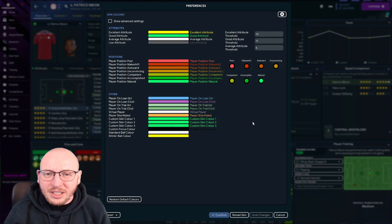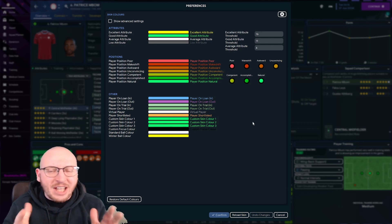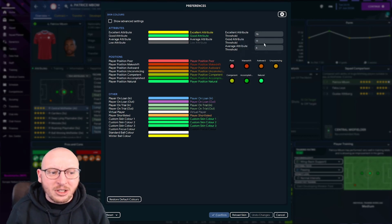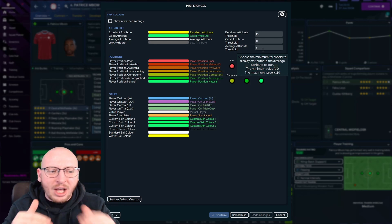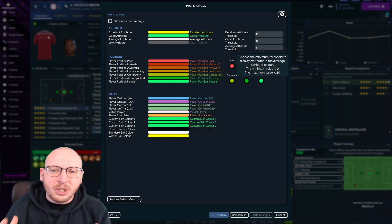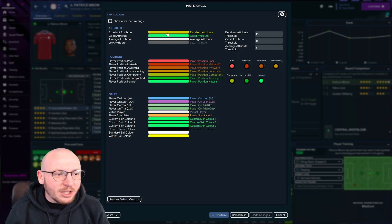If you are playing in the low leagues, maybe players who have above 10 you would say are excellent at this level. So I'm going to set excellent to 10, good down to 7, and average at 5 — condensing the gaps between average, good and excellent, but helping you identify who is fantastic for this level.